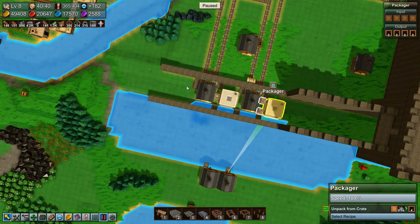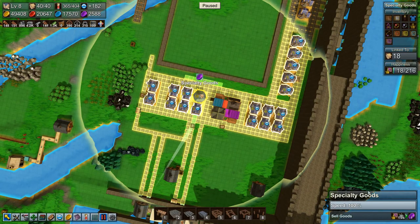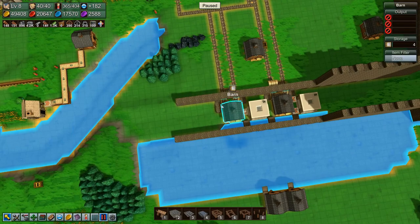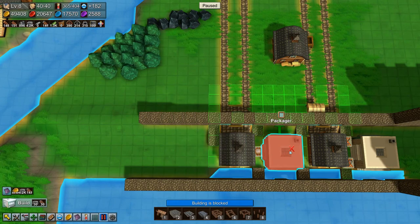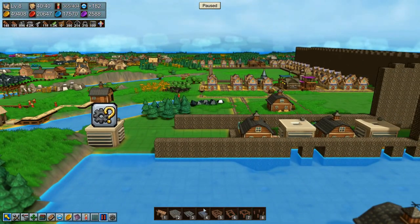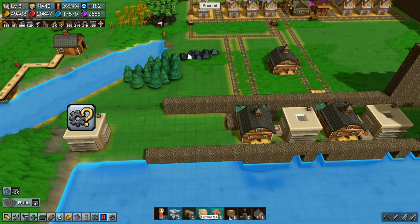We want to unpack them somewhere — I suppose here. Mana crystals. Shall it store — you don't want mana crystals? No. Darn it. So these guys, they're just picking up books. We need another packager and another barn, but first we need to open this up so that we can get some water in there.